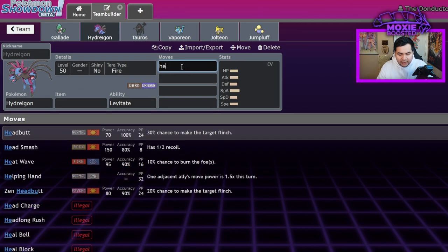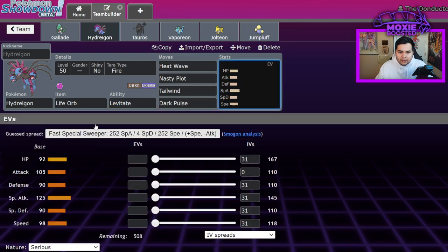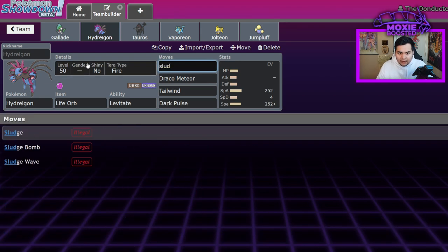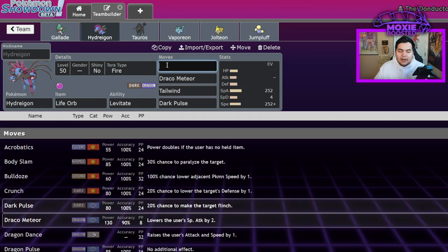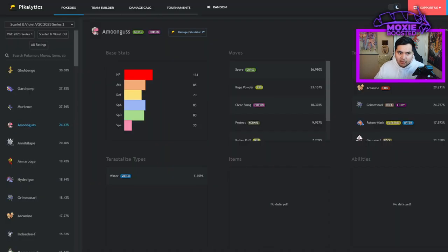You can run Heat Wave with Tera Fire, or Flash Cannon with Tera Steel, which is another quite good one. The point is, a lot of the Tera types that Hydreigon wants to be, it already has access to those moves before it Teras — meaning it doesn't have to run Tera Blast in many sets. It can Tera Steel and wall out Garchomp, one-shotting it with Draco Meteor if Garchomp doesn't Tera Ground. And it's fairly bulky — 92/90/90 is actually bulkier than most Pokemon in the game.